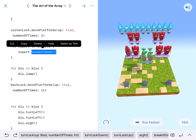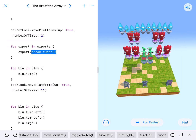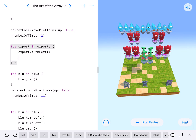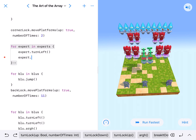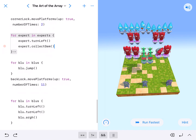I'll have them turn left, and then maybe I'll have them do something else — collect gym, for fun. You can make it whatever you want; it's really irrelevant. We're just here doing this.